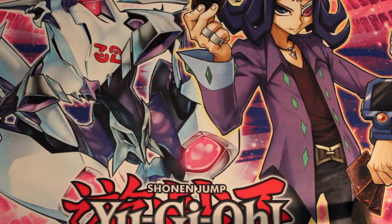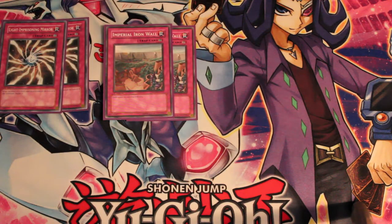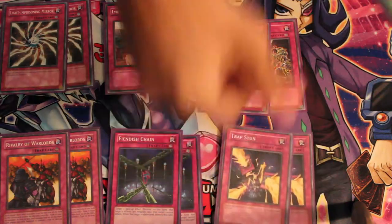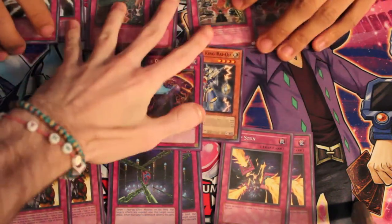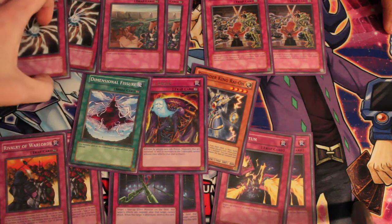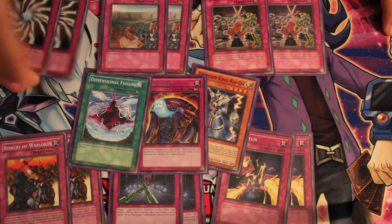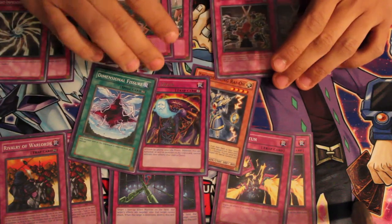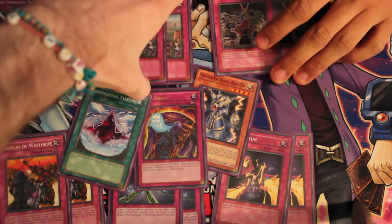Going into the side deck now. Two Light Imprisoning Mirror, two Imperial Iron Wall, two Gozen Match, two Rivalry, two Fiendish Chain, two Trap Stun, and then these cards. The Light Imprisonings were mostly for Bujins and Constellars, and I guess it would hurt Noble Knights too. Imperial Iron Wall is for Dragons obviously, and Prophecies, because if they banish a Hornet that's actually really bad.